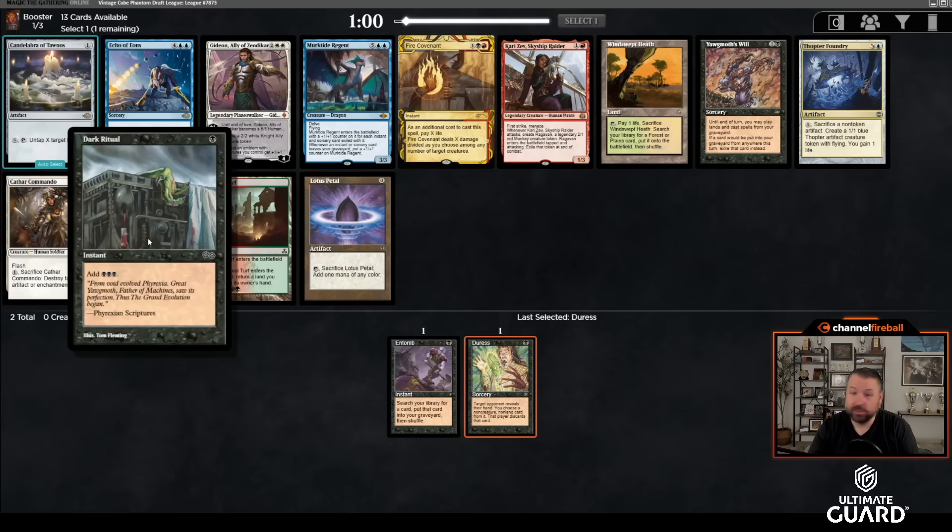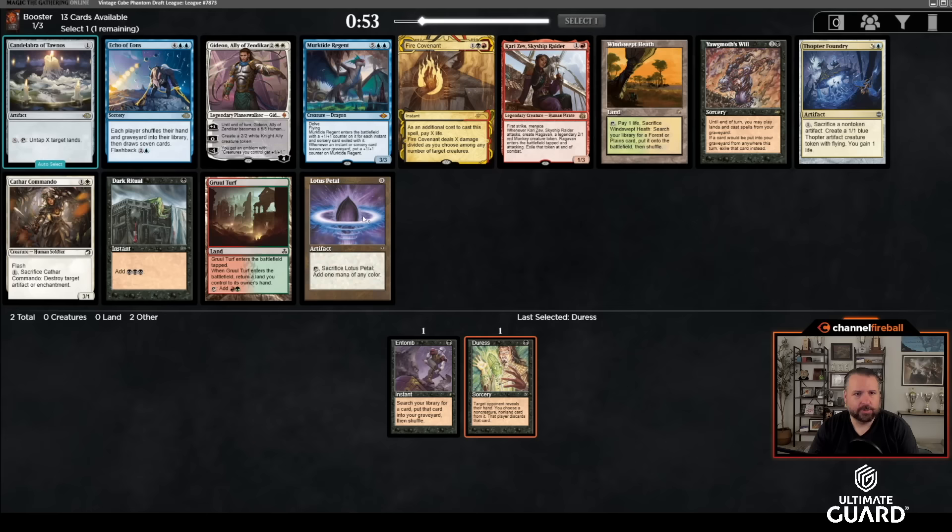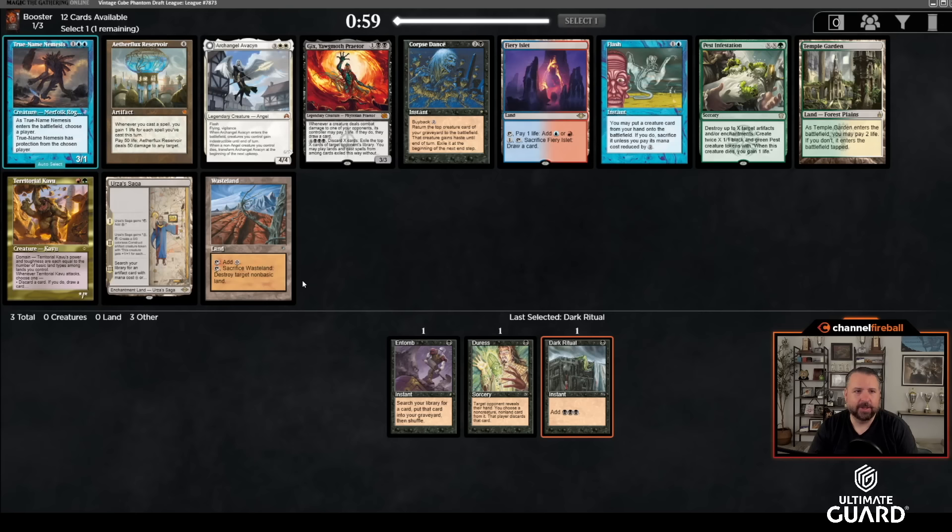Taking hand disruption is a little more important. There's a Dark Ritual plus Yawgmoth's Will in the pack. If I take Dark Ritual: echo, Gideon, Cathar's Commando, Lotus Petal, Fire Covenant, Windswept Heath — there's a chance Yawgmoth's Will wheels. There's also a chance Doctor's Foundry wheels if I care about that. This is a good pack to fourth pick — there's still an Urza's Saga, a Wasteland, a Pest Infestation, and a Flash.